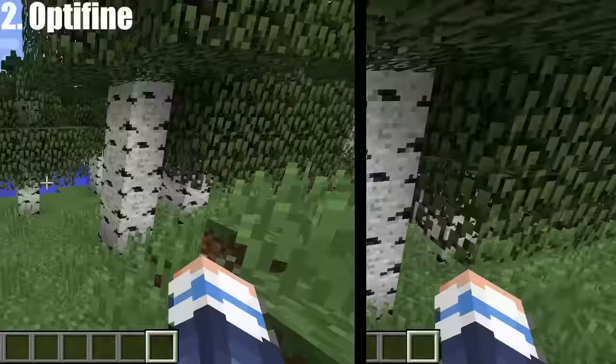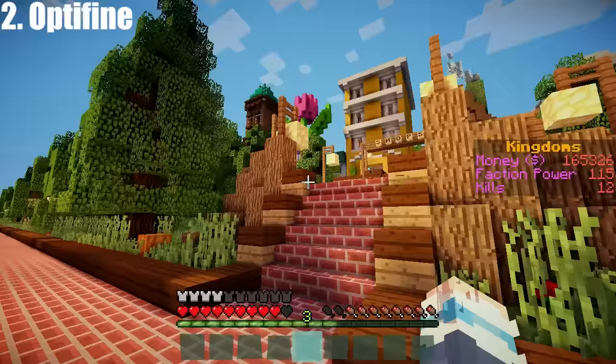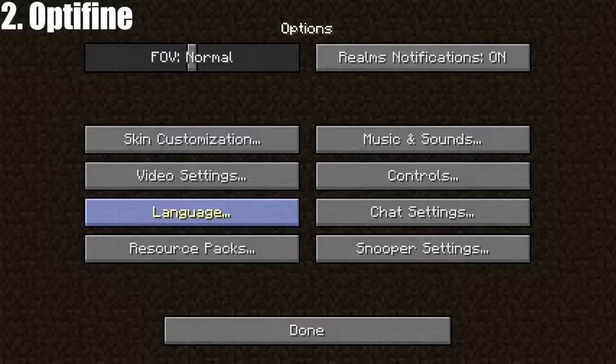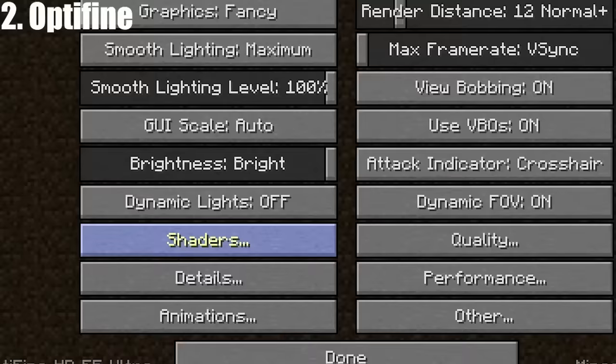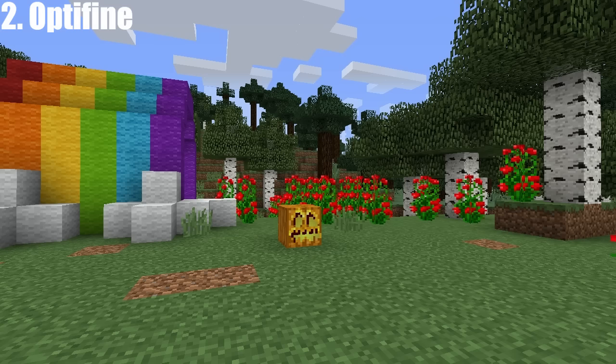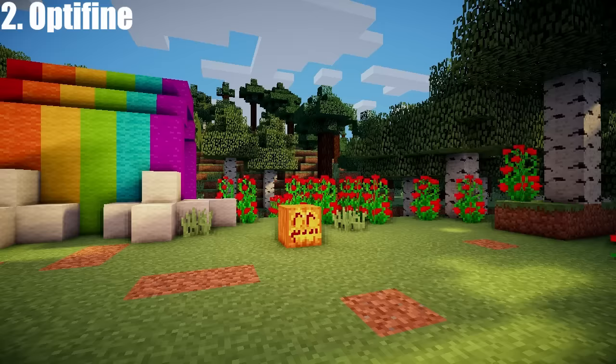Next up is Optifine. If you find that your Minecraft is a little bit laggy, this mod can help you boost performance. It also adds in this handy dandy zoom feature, which I use way too often to spy on my friends from afar. And finally this mod adds shaders, so you can download different shader packs to change how Minecraft looks.